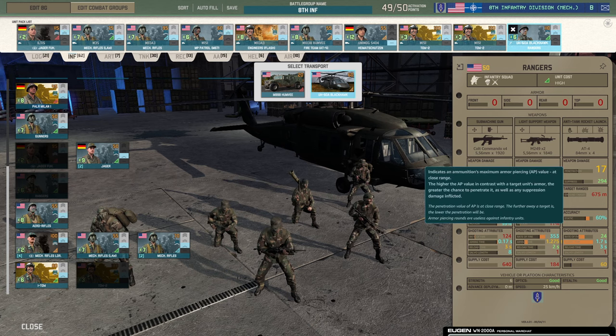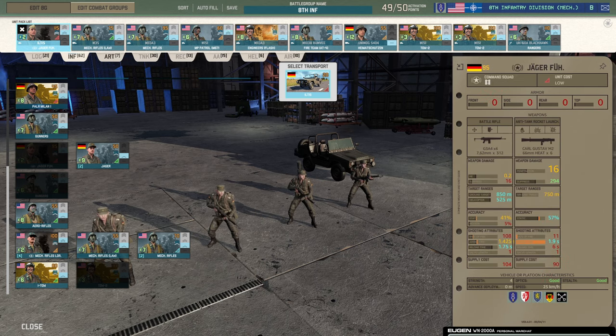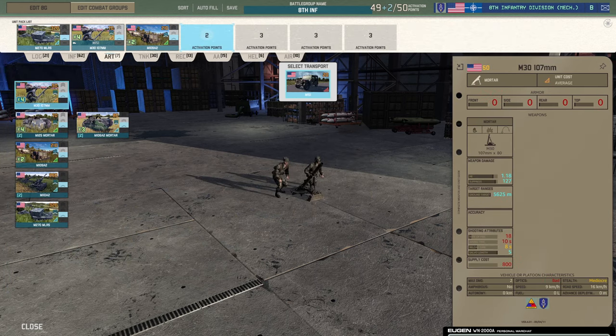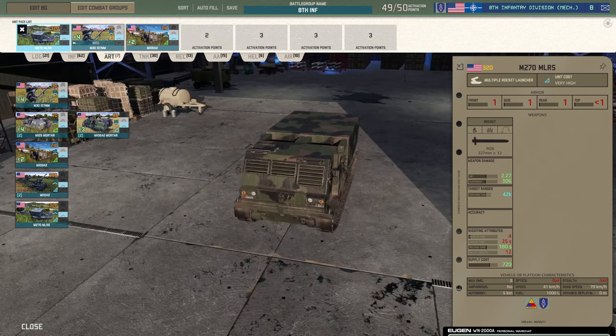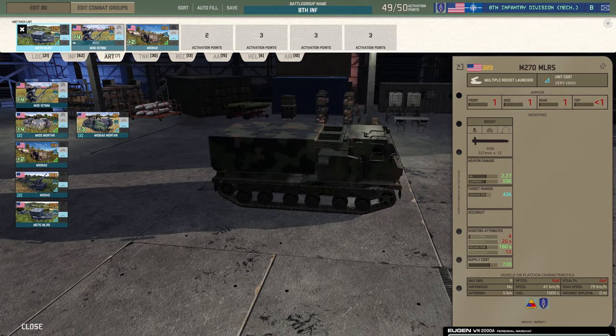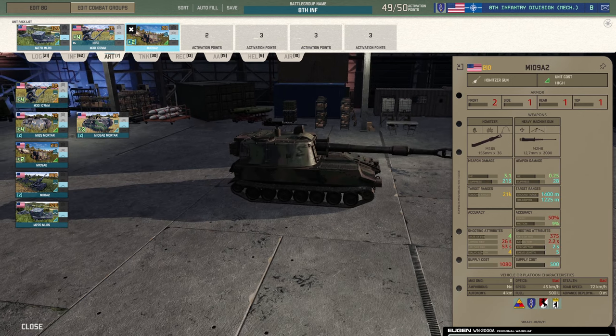Two TOW 2 teams are included since you don't get Bradleys here, so you need them. In some matchups you want the Eye TOW and the TOW 2, but for now I'm playing with two TOW 2 teams as they deal damage really nicely. Special forces — the Rangers in Black Hawks — can get behind enemy lines and wreak havoc. They have force multiplier capabilities with good damage output from the Colts and two M249s.